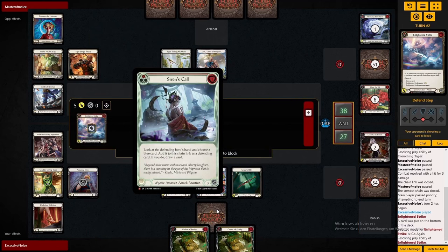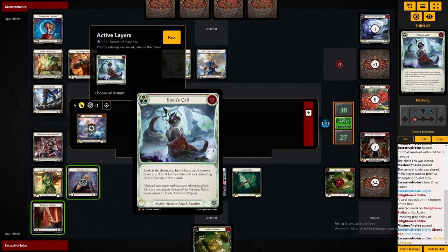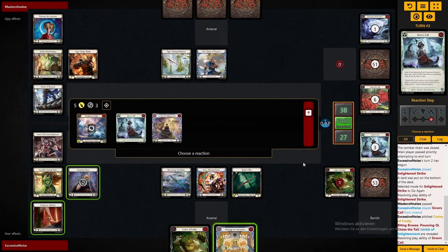Let's concentrate on the gameplay here. E-Strike — a phenomenal card in Nu. Sometimes you struggle with the hand composition, you have too many buffs, something like that. This way you can always convert your hand when you have an E-Strike in it.